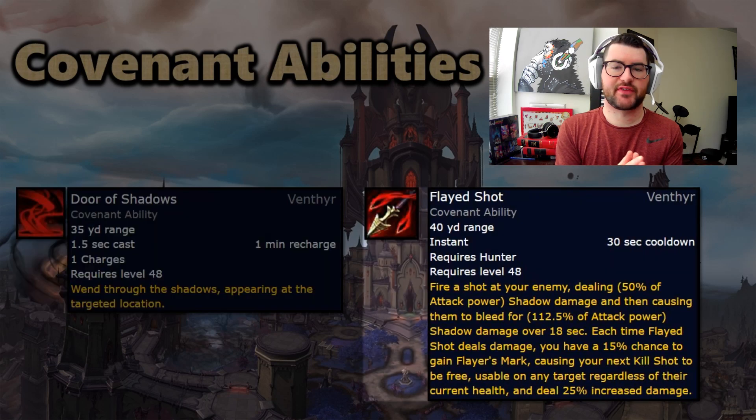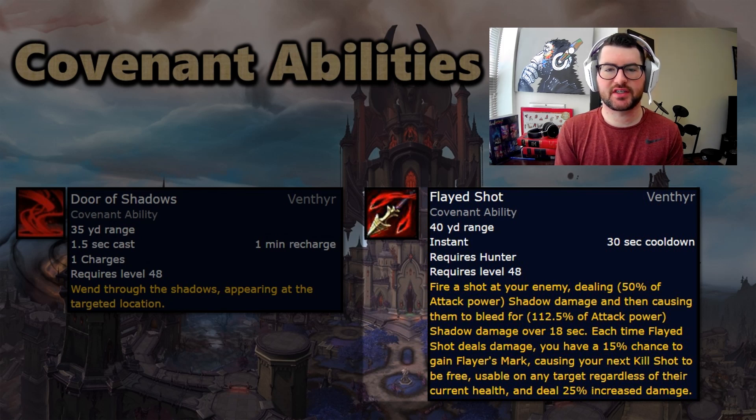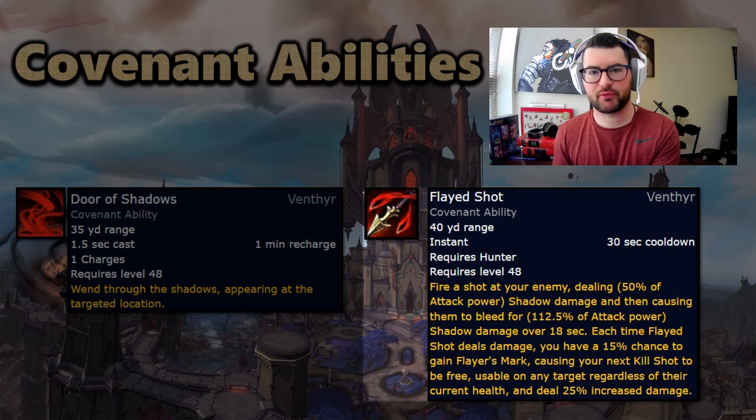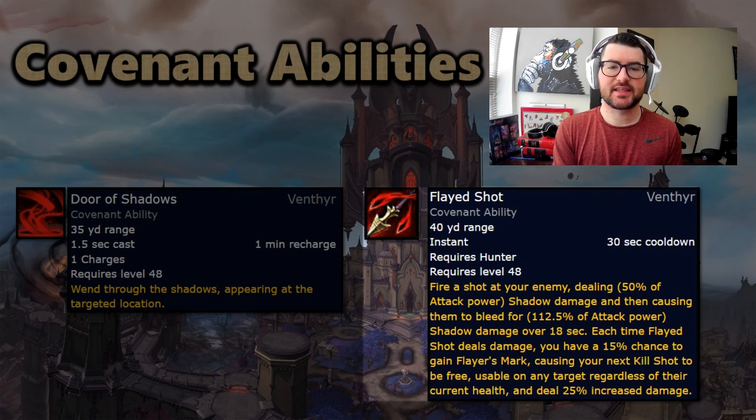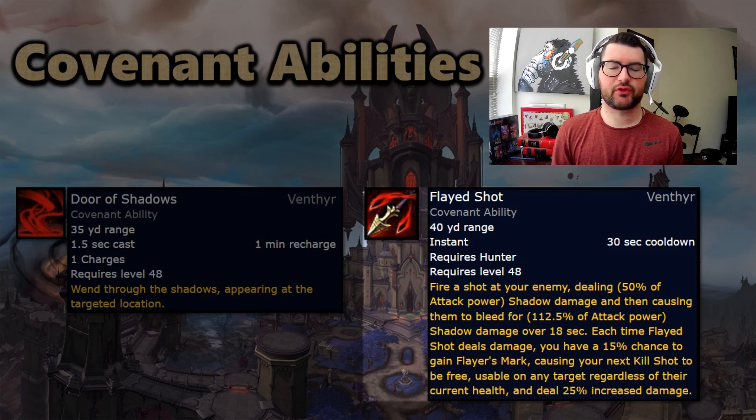As for the covenant ability specific to Hunter, we get Flayed Shot — a 30-second cooldown that shoots a bleed at your enemy. Every tick of that bleed has a 15% chance baseline, and with the Conduit it's about 26% chance to proc Flayer's Mark. This gives you an instant Kill Shot that deals 25% increased damage, even more with the Conduit. This stacks with our legendary, the Unity Lego, which causes every Kill Shot to make targets bleed, and six targets around them bleed for additional damage as well.